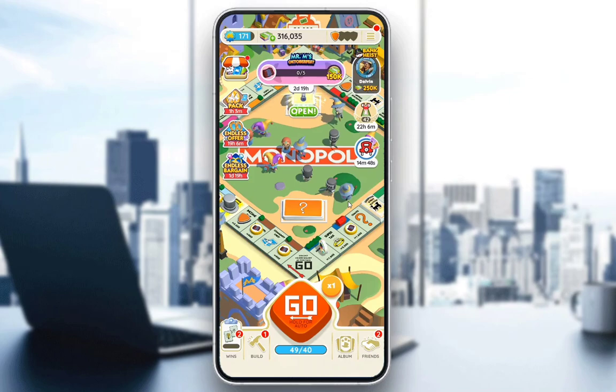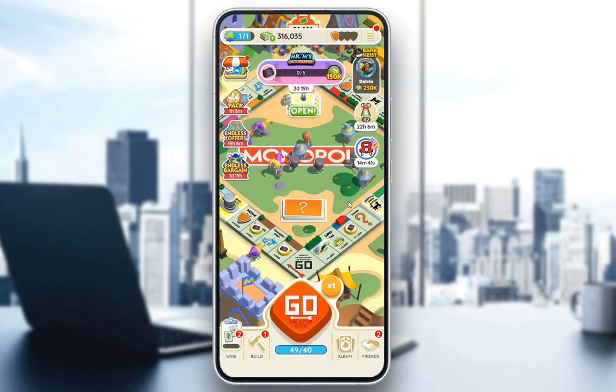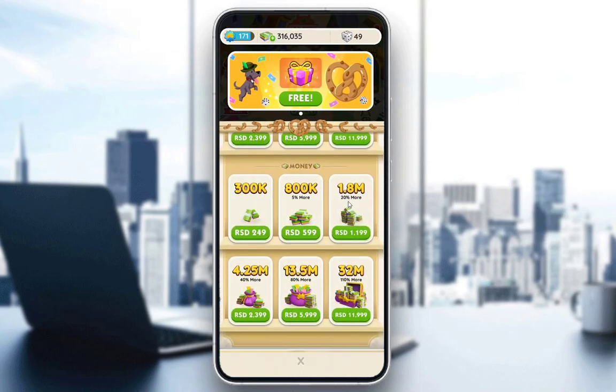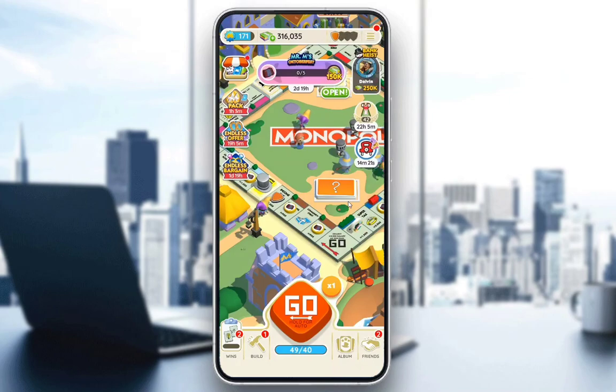The fastest way of course is microtransactions, which you do by going into the store in the top left of your screen. Once you enter that, go down and find the money tab. In this money tab you have six options to pay real cash for actual Monopoly bucks, ranging from 300,000 all the way up to 32 million, which will help you upgrade your structures and move forward in the game.